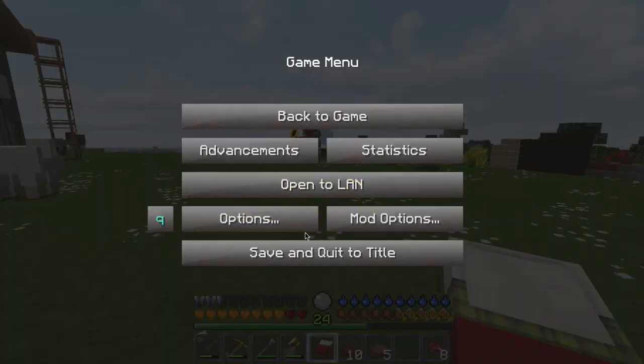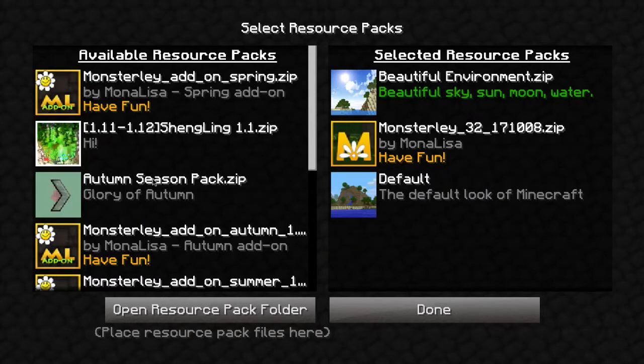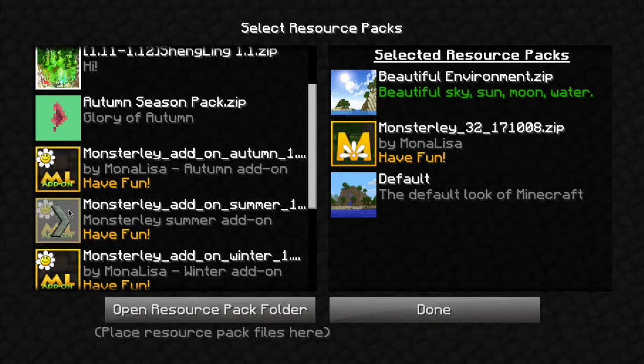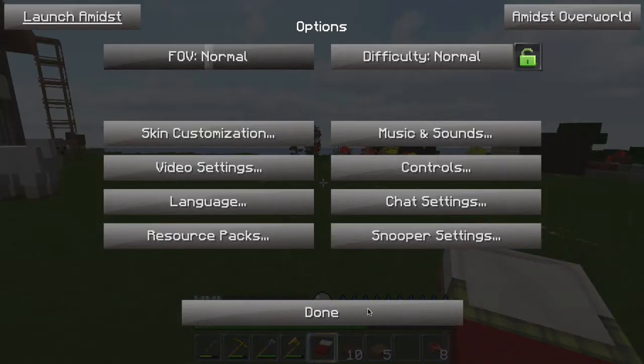For summer we're going to switch the resource pack. I have Monster Lee 32 with spring add-ons, and there are add-ons for every season, so we're going to add the summer add-on now. It basically takes away the flowering trees and gives a different color map — more orange-ish, a warmer feel to the lighting. It seems hotter, and our temperature in Tough as Nails will change. It won't get very extreme in plains but it will change, and that's something to watch for.